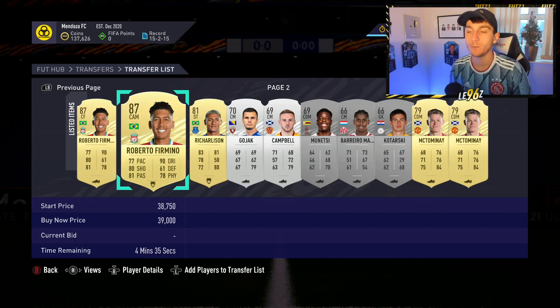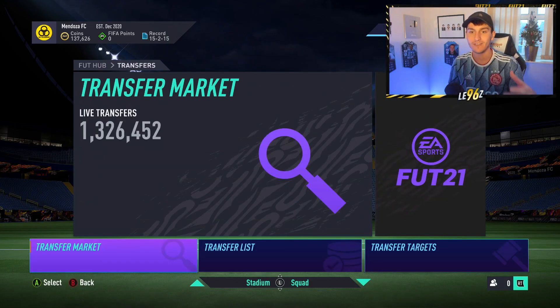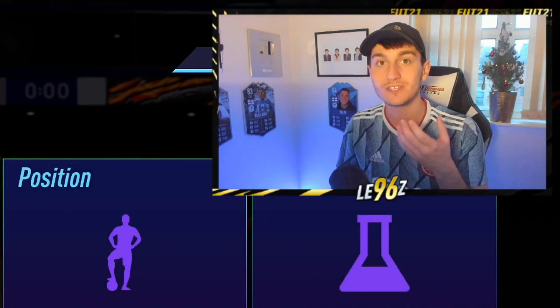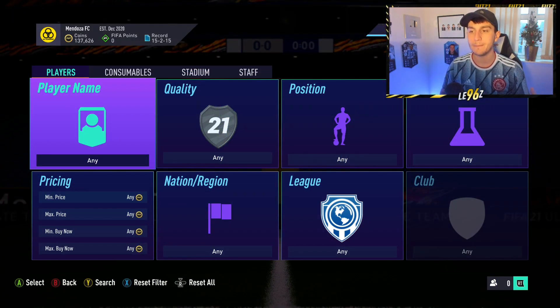I'm going to show you the method which sort of saved this series. Honestly, this series was on the ropes over the past couple of days — that's why I've not uploaded. I've been trying to make investments and just been losing coins time and time again. This method is a bit more of a beginner method, but every time I do a cycle of players with this bidding approach — I've slated mass bidding in the past, but I feel like this is a bit different. With this method, I was able to make around 5,000 coins every five minutes.